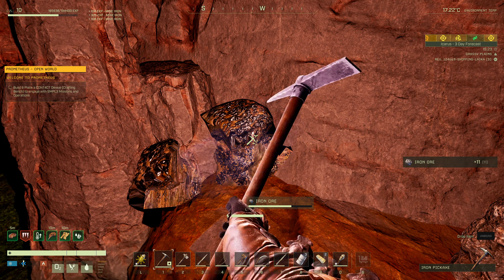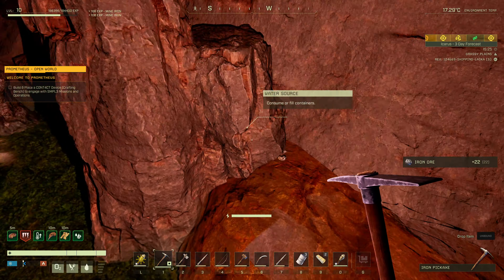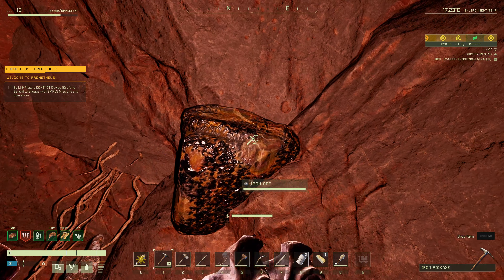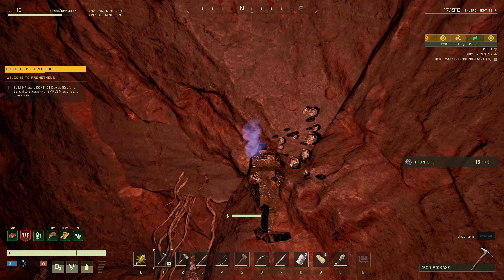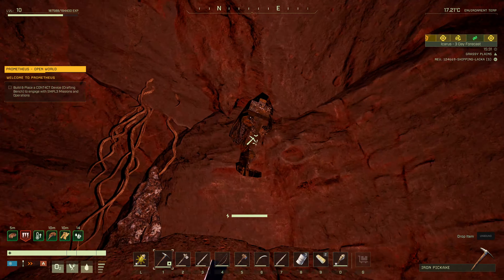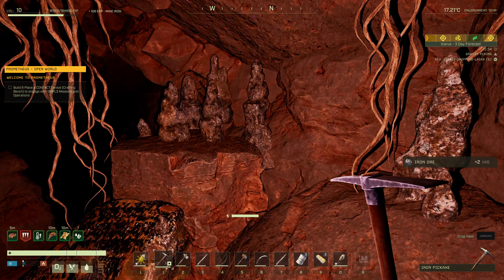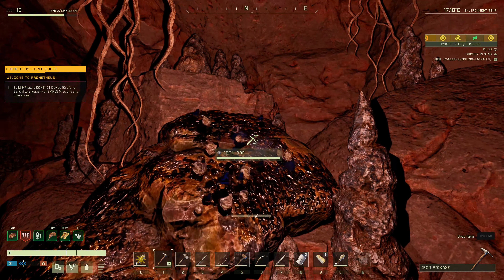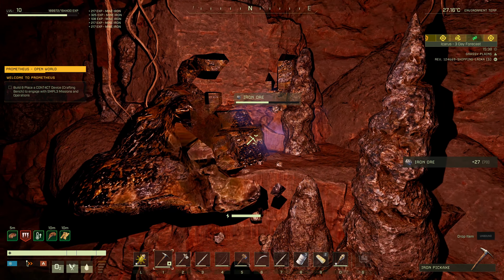We'll get the iron out of this cave. This gives decent experience as well. There's one little piece left — there's some hidden pieces and I'm not able to get the whole node. We'll clear this place of iron, because we're going to need a lot to get to the next tier. We're going to need quite a few levels as well. There is an alternate view if you hit C — I like first person view though. Sometimes the alternate view will let you get to places you normally can't jump to.